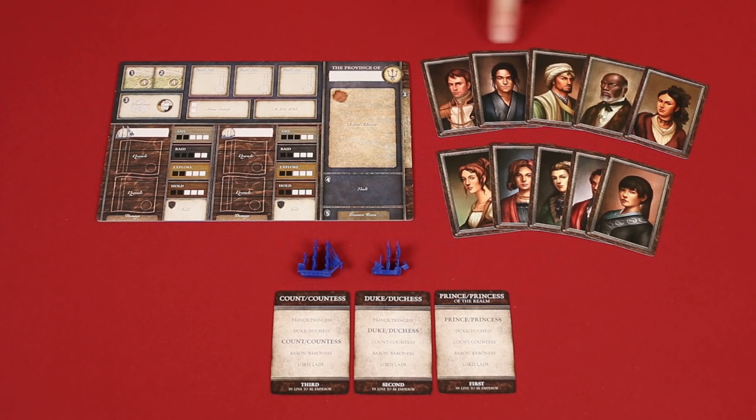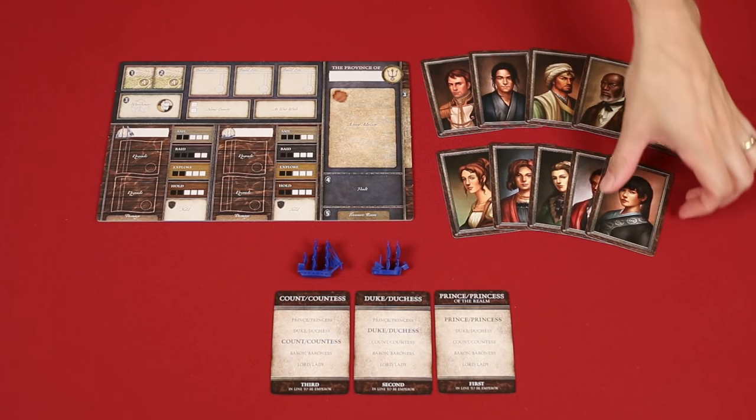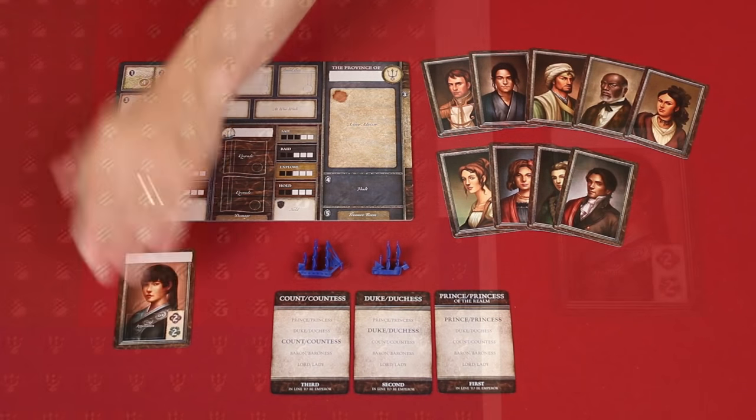At this time, a player also chooses any one of these leader cards, which are all the same except for the artwork. You'll now give your leader a name, writing it here permanently in pen, and then you place a sticker in this upper right hand corner from this sheet that matches your province's color. This will remind players of the province that each leader belongs to.